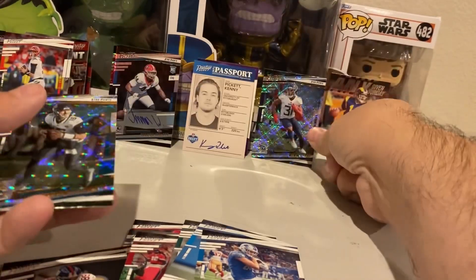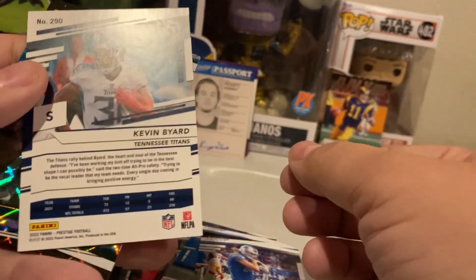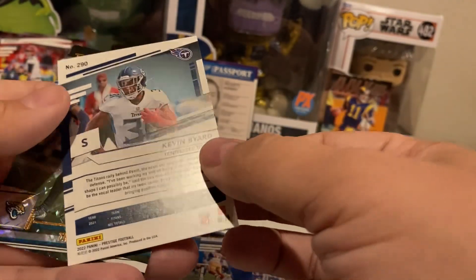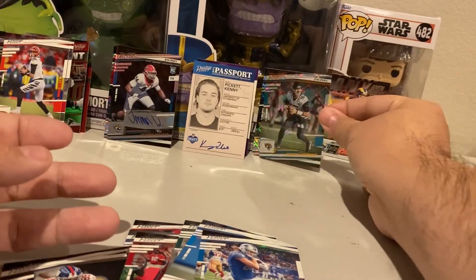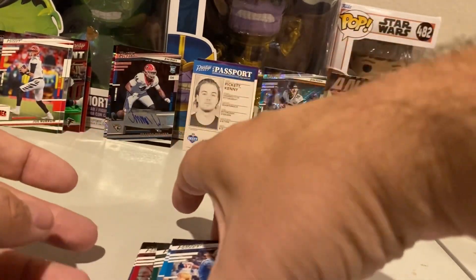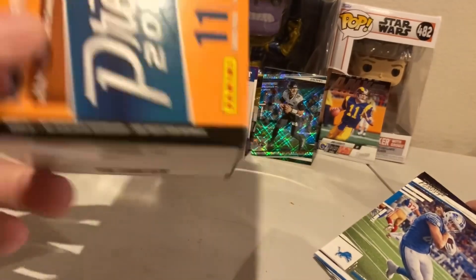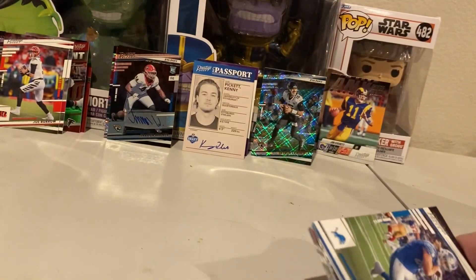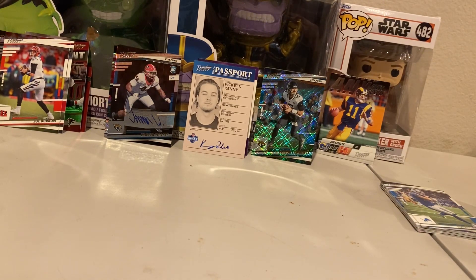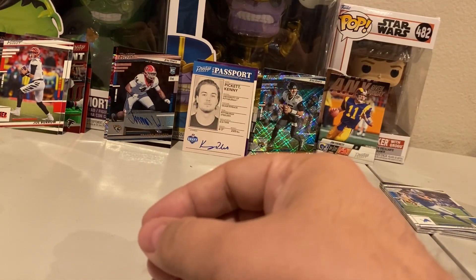Stay tuned guys. Let me know in the comments if Kevin Byard is good — it's another shiny card. He's with the Tennessee Titans, pretty sure he's a beast, we just have to look him up. So that's what I found in this Prestige 2022 box — 11 packs. Maybe I'll keep buying some of these, see what else I find. There seems to be a ton of them out there. Till next time guys — keep collecting, keep hustling, and hopefully you guys get some autos. Peace out guys!